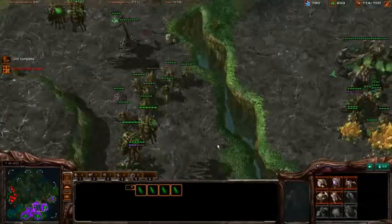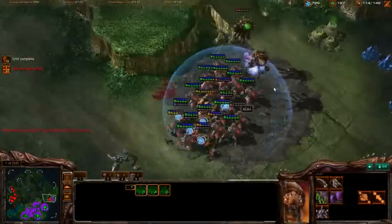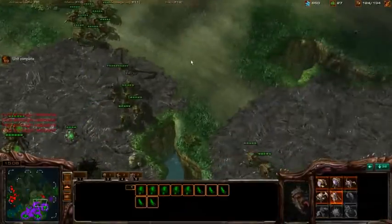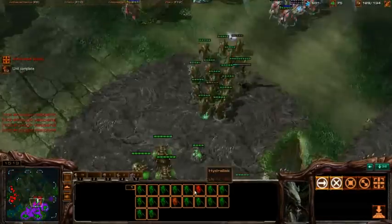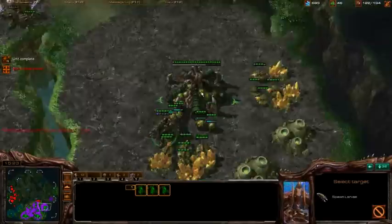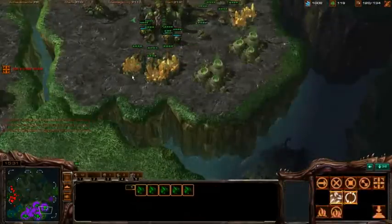It's just getting low on energy — it's chasing a ghost over there. So just kind of buy your time. The longer this goes, the more units you should have. You've got a lot of larvae, but you're naturally not spending. You can corrupt again — well, actually not yet, but almost. There you go. Now you can corrupt.